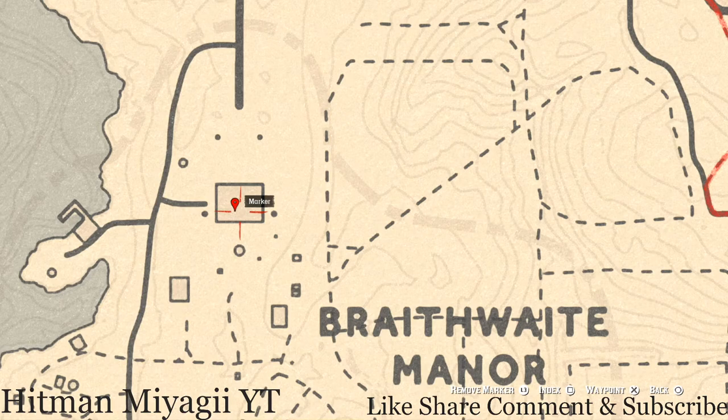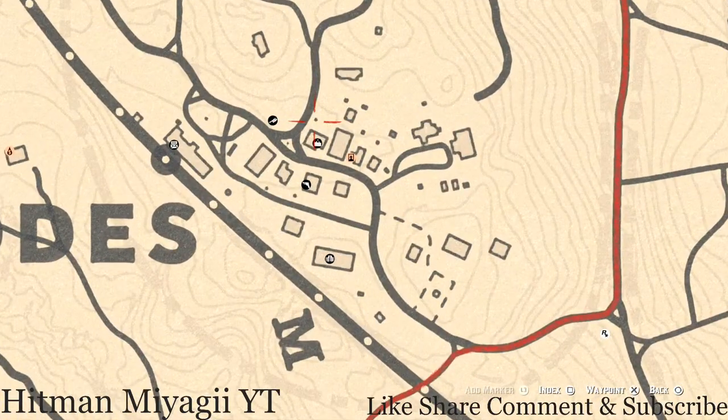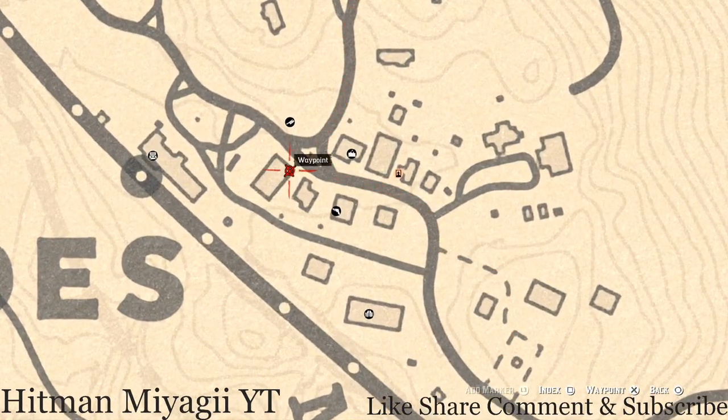In Rhodes there are a couple of tarot cards. Inside the gazebo, right on the table, you'll get a Four of Wands. On the corner of the bank building, go up the ladder at the back, get on top of the building, and in the corner you'll find a Four of Cups.